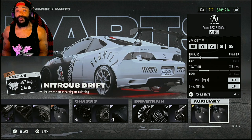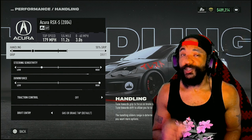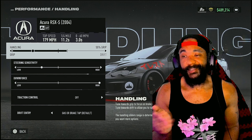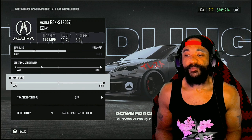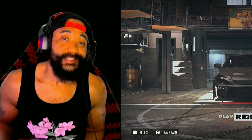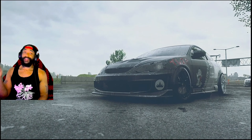For handling, we've got 55 grip. Having the 55 grip really helps it keep stability through the corners — it can slide right on through easily. Then we've got two clicks to the left for steering sensitivity, high downforce, traction control off, and drift entry is gas-brake. Let's get into some gameplay.